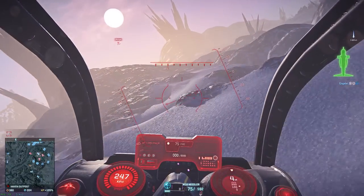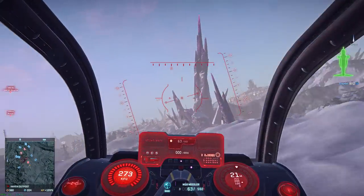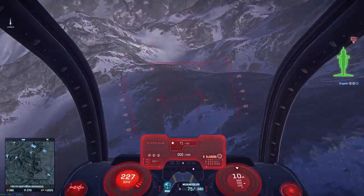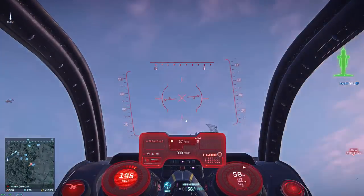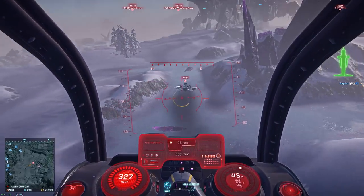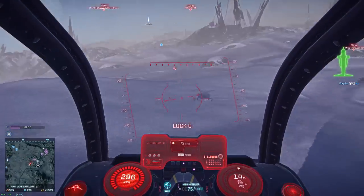Engagement radar, however, is very important. Awareness is a skill that you'll learn over time, but you won't learn anything if you just keep dying without being able to find out where the enemy came from or how to deal with them. Engagement radar gives you the positions of nearby enemy aircraft so you can learn to make smarter engagements. When you get better, more options will open to you, but engagement radar will always be useful in more ways than one. I'd advise capping this out as soon as possible because it becomes much more useful at max rank and won't cost you a whole lot.